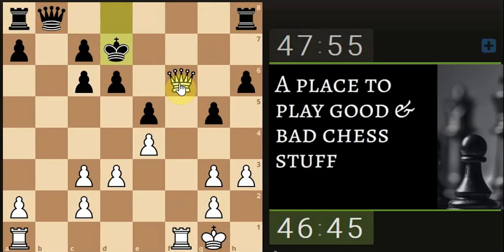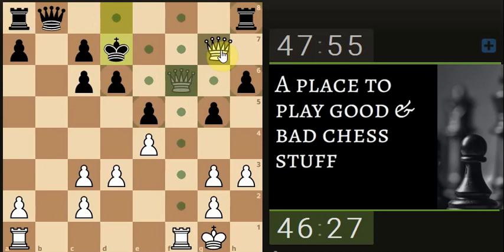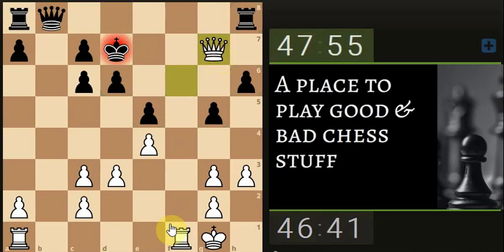He's maybe just going to go for a draw then - I thought he might have tried to squeeze across here. Could maybe try and squeeze the rook up and get the other rook up and see if we can put some pressure this way, or else we're just going to end up doing a draw.